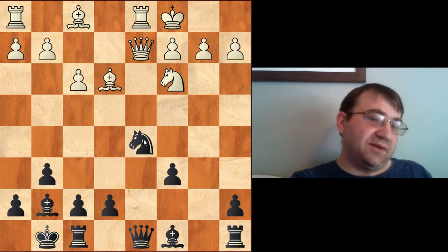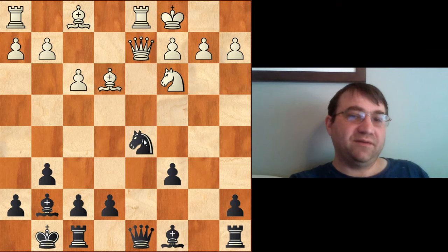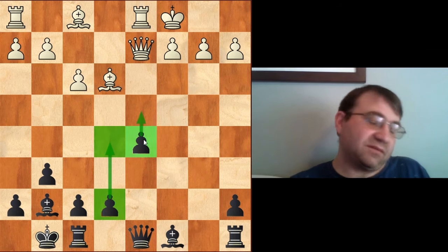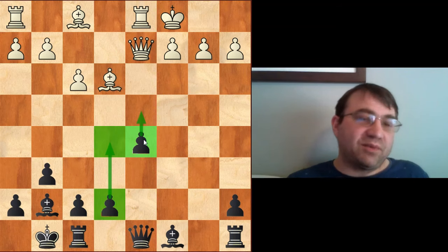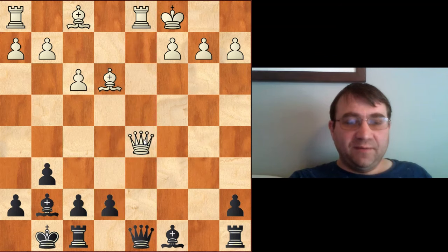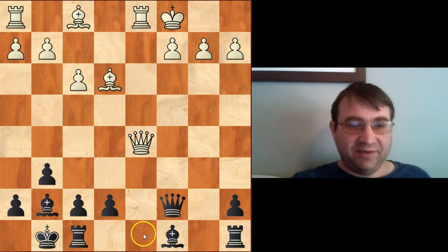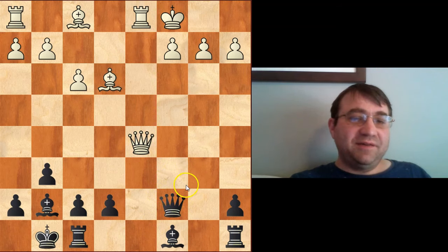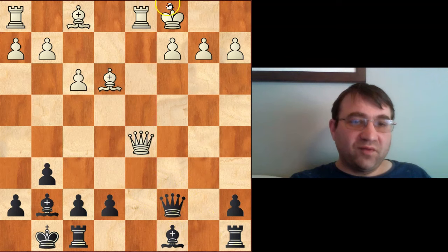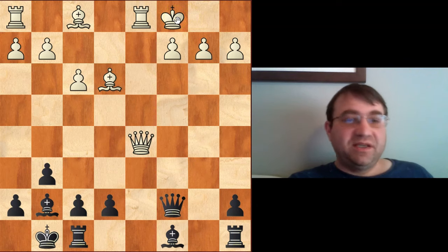The main line you have to be most familiar with is bishop to d4, and that's going to get its own video — bishop d4, e5, bishop c5 begins the super main line. But today we're covering what you do if white just takes all the pawns: takes on d5, cxd5. Black has a good center, so white really does need to take that pawn with queen d5, and black's next move needs to be queen c7, sidestepping the queen exchange.